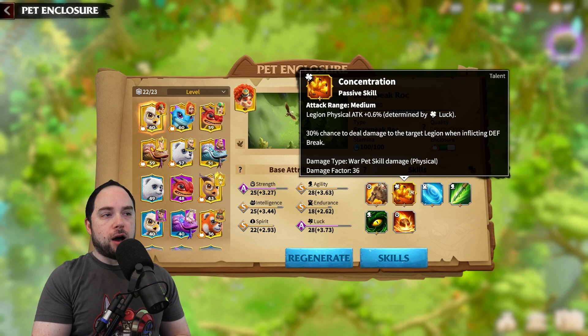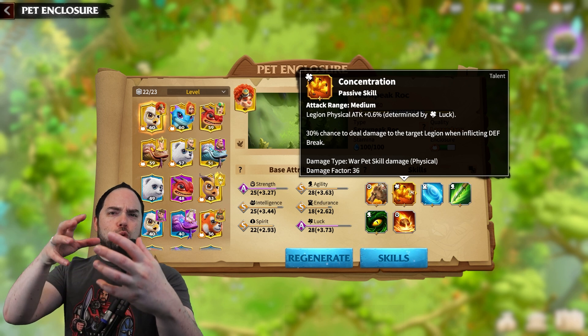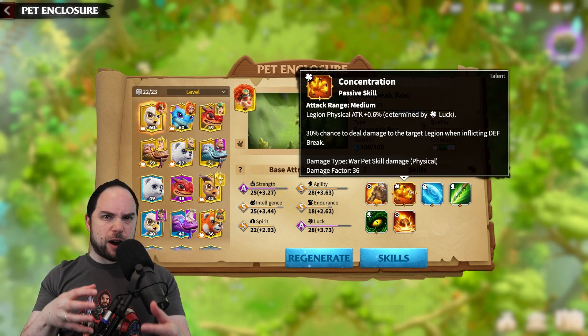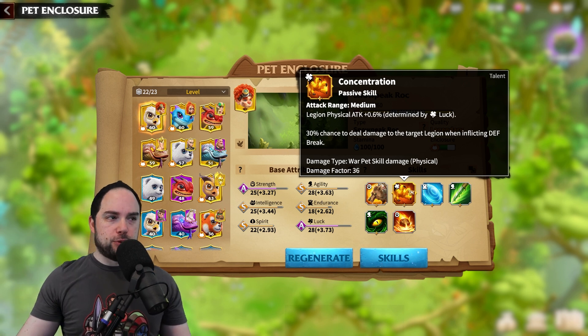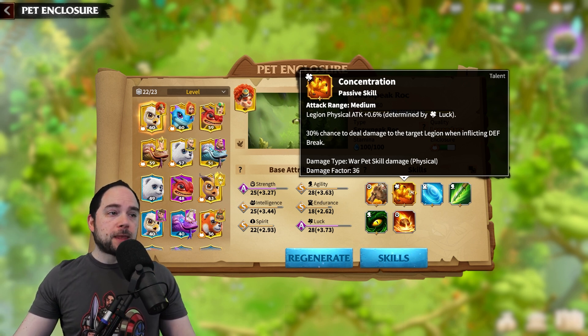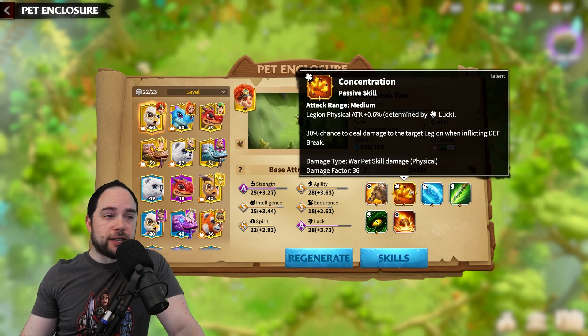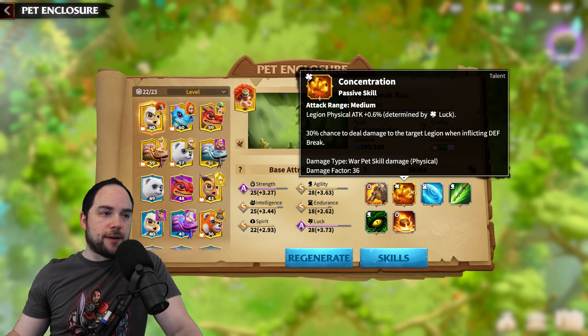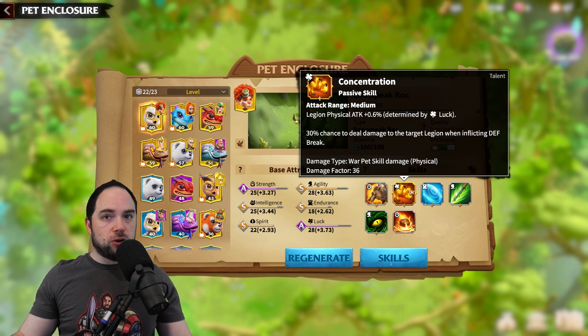For the Snow Peak Rock, the Talent Skill is a passive. And this Talent Skill really defines what every pet is there to do. The Snow Peak Rock gives you a physical attack boost based on your luck. It also has a 30% chance to deal damage to the target legion when you inflict a defense break, with a 36 damage factor at one-star level — and it is physical damage.